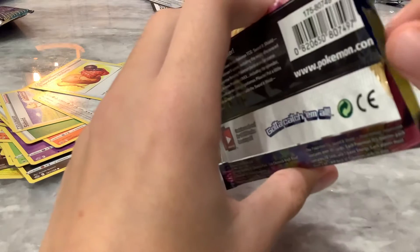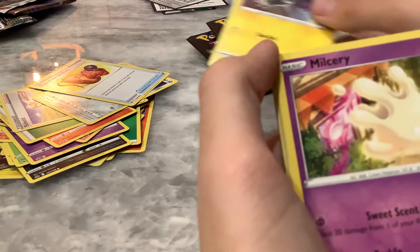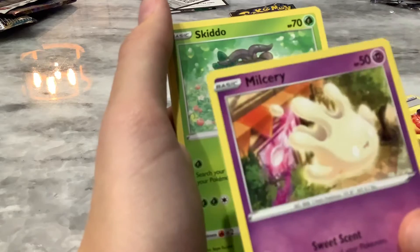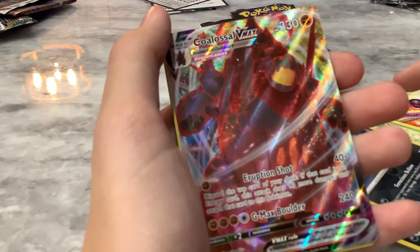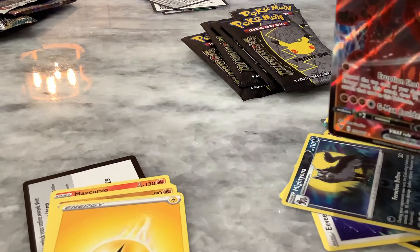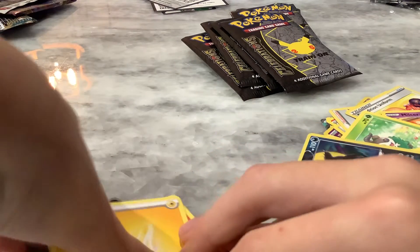Let's see what we can get. Imagine if we cut the top off of a Charizard — oh my gosh, that'd be horrible. A Blitzle, a Milcery — I didn't know that was a Pokemon — a Skiddo, a Trubbish, an Eevee, a Mightyena. Ooh! We gotta sleeve that immediately — a Coalossal V-Max! Ooh! That is the first good pull of the day. Let's go. That's amazing, love that.